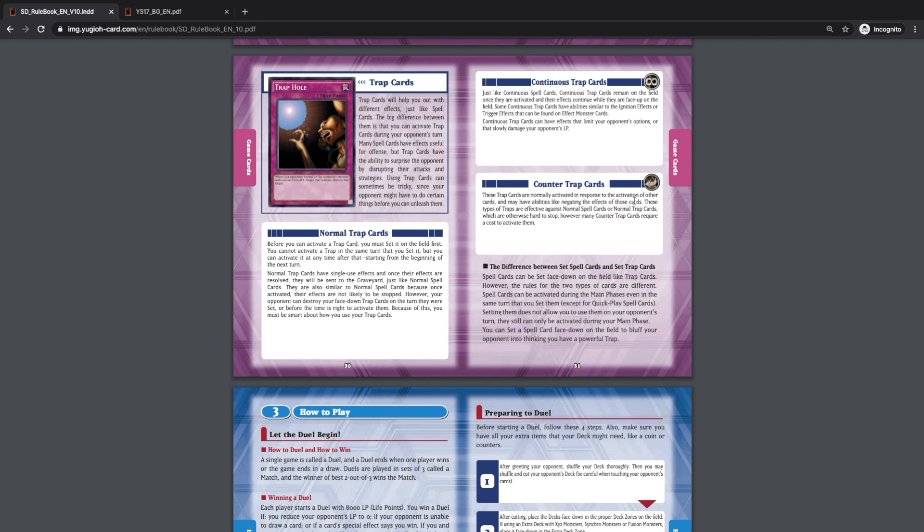Counter trap cards are some of the more important trap cards to watch out for. They are normally activated in response to other cards and can negate effects, or respond to certain scenarios like negating the summon of a monster. These traps are very effective because they are spell speed three — the highest spell speed — which means you can only respond to a counter trap card with another counter trap card.